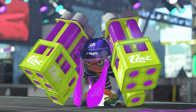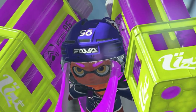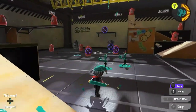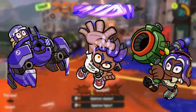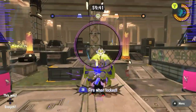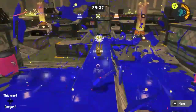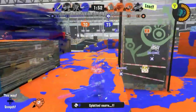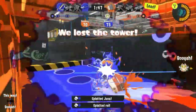Now for Tenta Missiles. Tenta Missiles is a global special that can lock onto five enemies. I recommend using this special near your spawn to get as many enemies as possible. Use it on enemy specials like Crab Tank, Booyah Bomb, Trizooka, and many more. Use it to cheese the objective — to move the enemy from the Splat Zone, to force people off the tower, to break the Rainmaker barrier, and to make a push on Clam Blitz. Also, if you locate only one enemy, more missiles will lock onto them, which can be useful to get rid of a specific enemy you need gone.